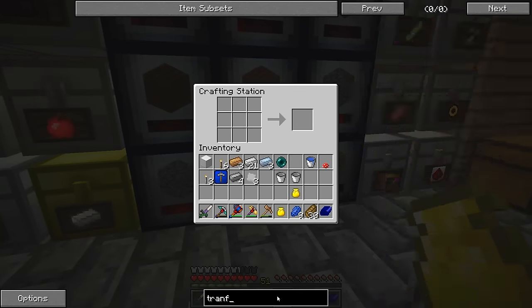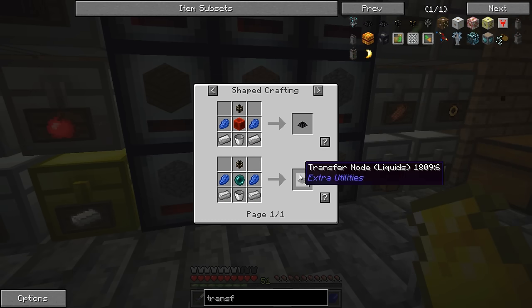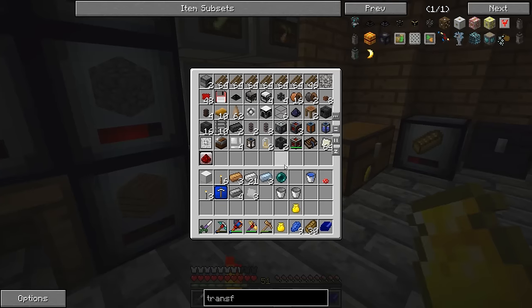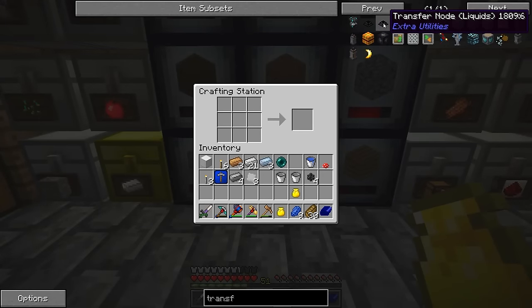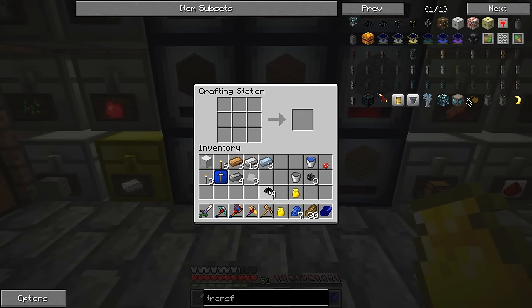Let's see. Transfer nodes. Transfer node for liquids. I need some pipes. There we go. And we'll make four of them - that will be plenty for what we need.